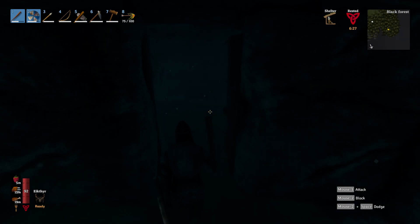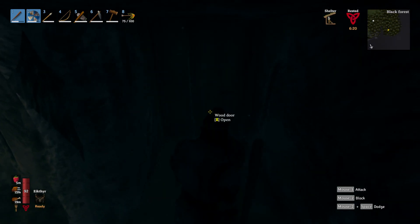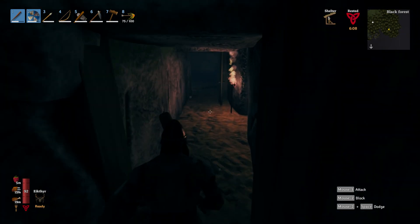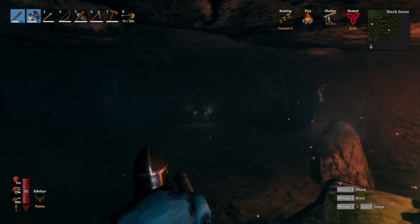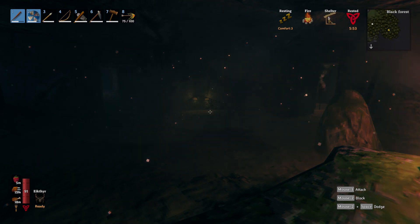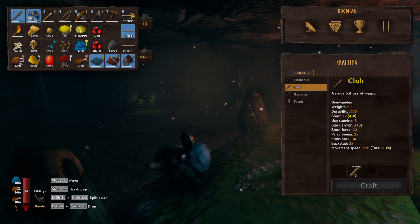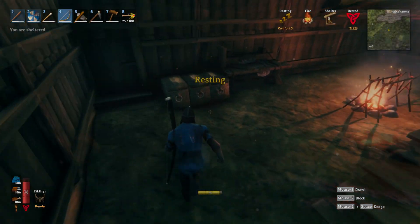We're already at 12 Surtling cores, which is good — more is always better. Surtling cores are also going to be the means by which you can fast travel. I think that does it for this cave — no more rooms, no more adjacents. Skeletons do not respawn inside the caves, but they do respawn outside, so if you ever need more bones you can leave the tombs for a few days and come back. We made off with 26 bones, which I believe can be used to upgrade our club into the next tier.